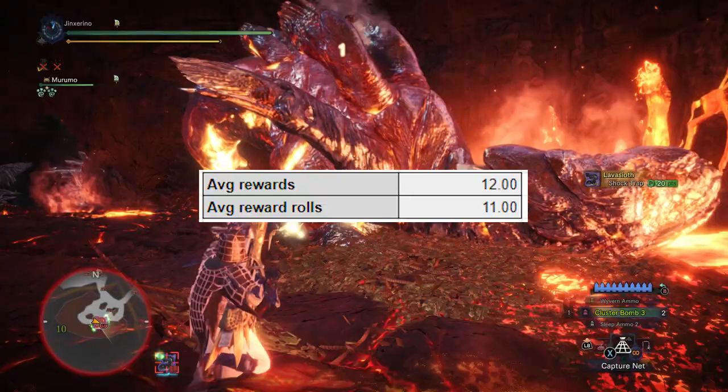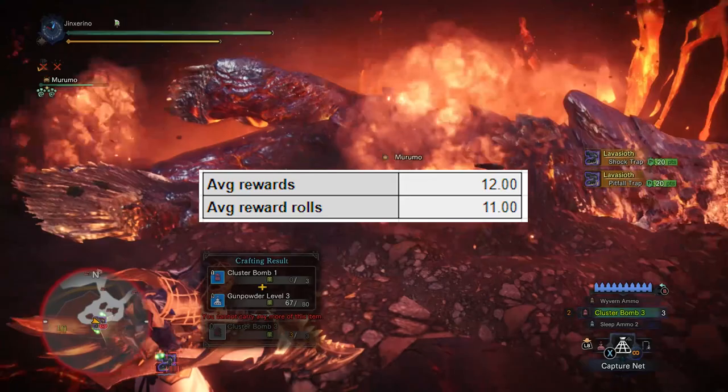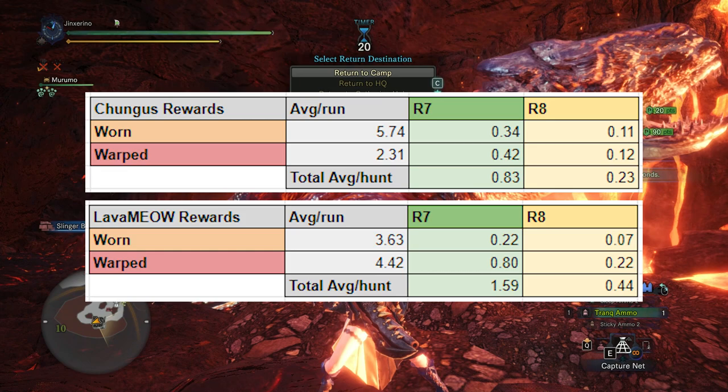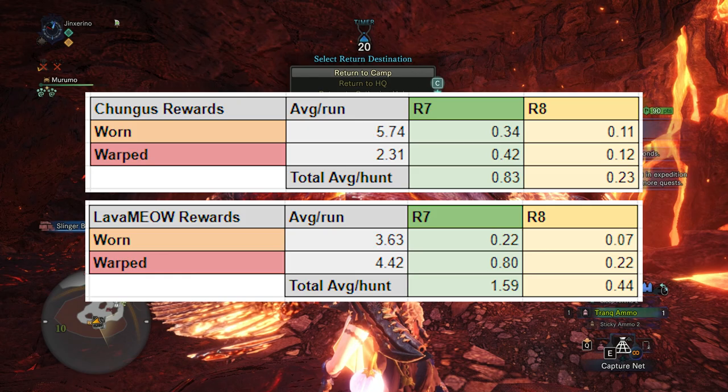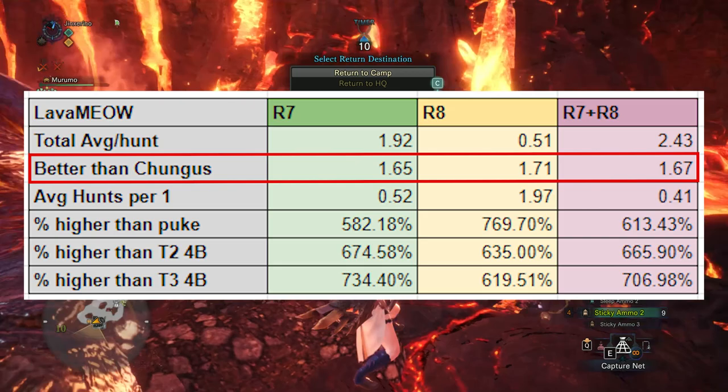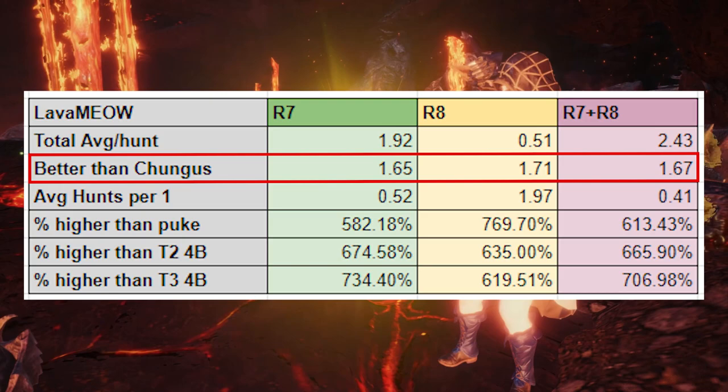Warped faestones have a three times higher chance of dropping an R7 deco and a two-and-a-half times higher chance of an R8 deco. The average reward rolls for each of these quests is 12, and one of these reward rolls is automatically the two worn or two warped decos, leaving 11 reward rolls left over. When we compare the two side by side, Chungus has quite a few more worn faestones, but you get almost twice the warped faestones from Lava Sifu. These warped faestones being so much more heavily weighted towards R7s and R8s gives us significantly higher average R7s and R8s per run. In fact, comparing only the rewards, you get 65% more R7s, 71% more R8s, and 67% more R7s and R8s combined than Chungus.